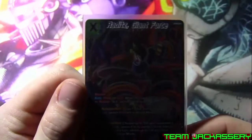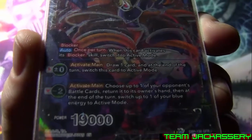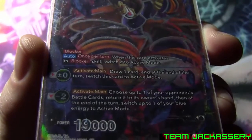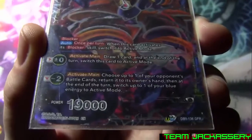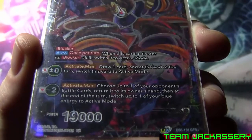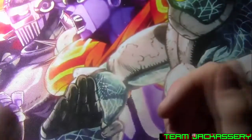Next we have the Radets, with a specified cost of three blue. He's just a blocker. Auto once per turn: when this card activates its blocker skill, switch to active mode — so you get two blockers at once if he survives the first attack. Plus zero active main: draw one card at the end of your turn and switch this card to active mode, so you can attack and then switch him to active mode, draw a card, and activate his blocker skill on the next turn. Minus two: choose up to one of your opponent's battle cards, return it to the owner's hand, and at the end of the turn switch one of your mono blue energy to active mode — so you can untap one energy for your negates.